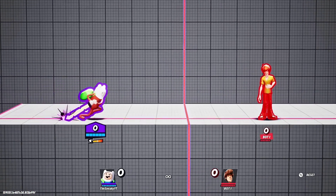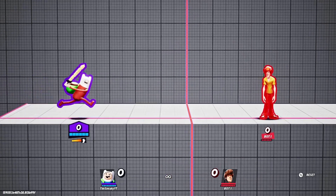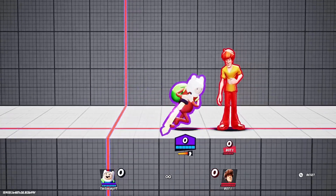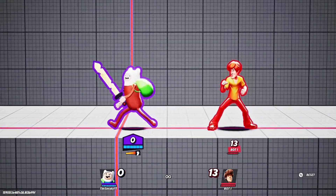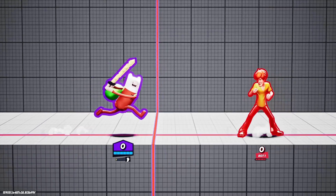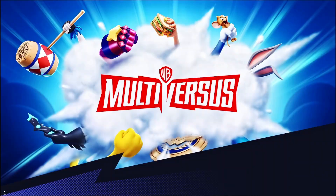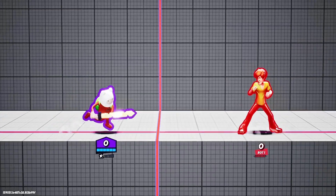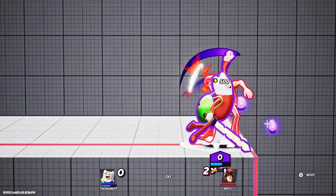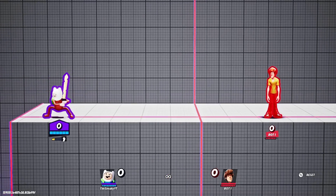Next up is down tilt. This is an armor breaking move no matter if it's fully charged or you have armor crush - it just breaks shield. It's very good and it does a lot of damage. You can do a combo with a kill confirm. It can also spike your opponent, but the odds of that are pretty low since they have to be right where Finn is standing.